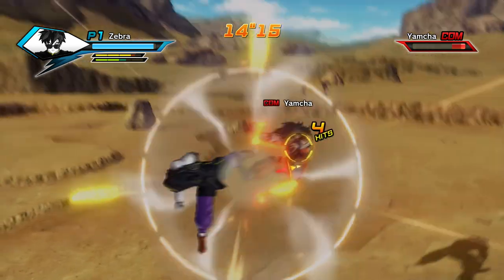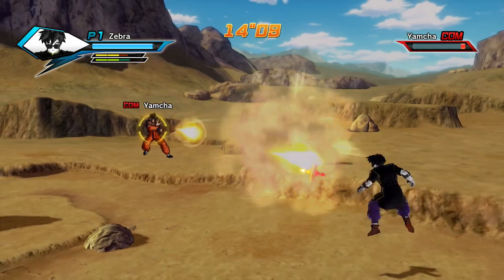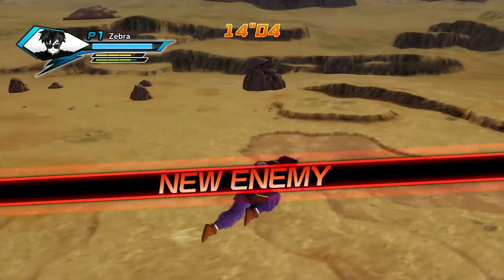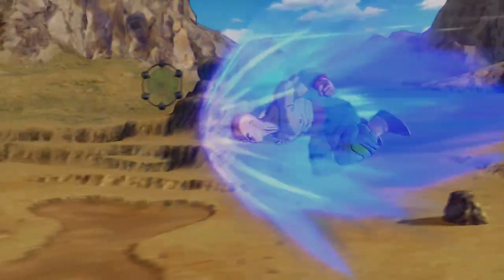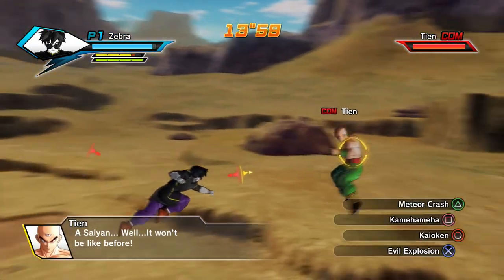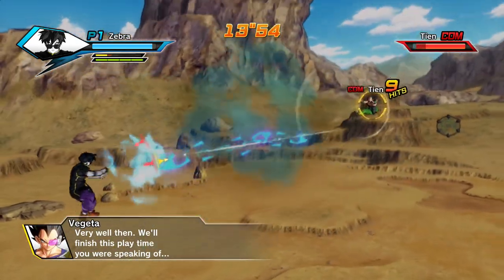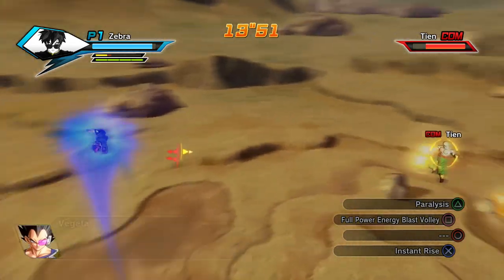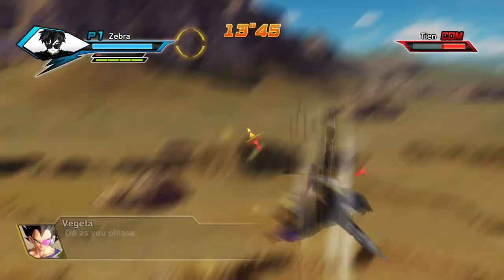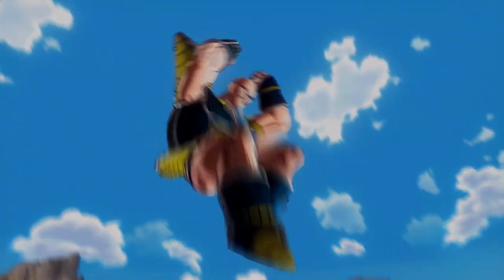New enemy — it's Tien! It's the bald boys. Nappa steps in next and wants to handle things fast. Looks like Nappa's jumping in as the next supporter. We'll focus on Krillin while Nappa takes on Tien — three bald guys, one room, only one leaves.